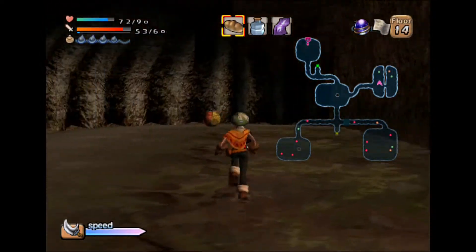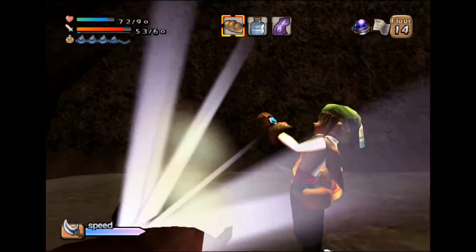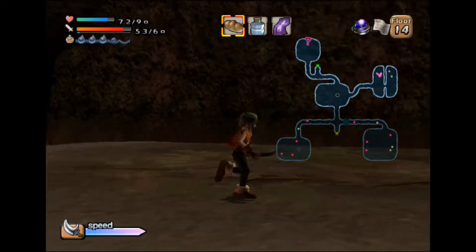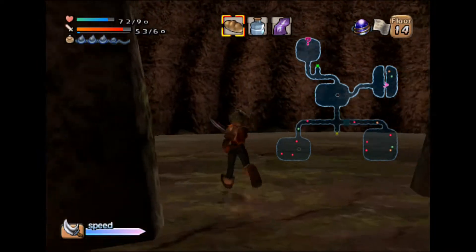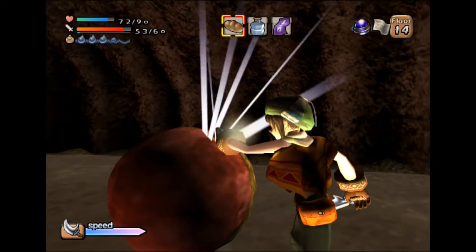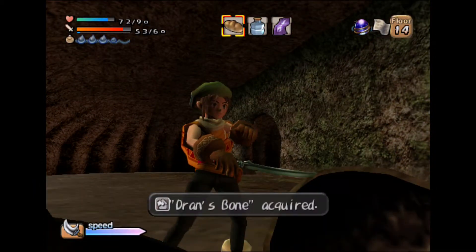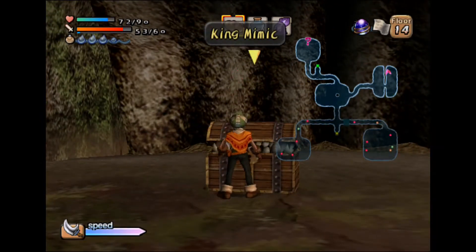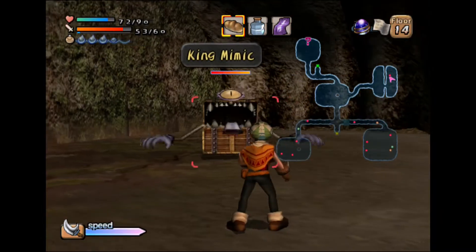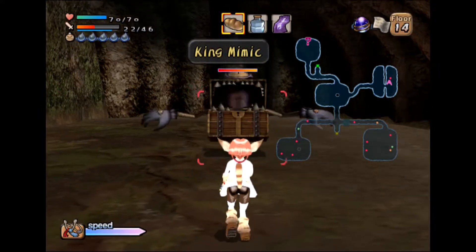Did it do zero damage? Did I read that right? River acquired. I noticed that large treasure chest — that makes me a little bit excited. Dran's bone... maybe I'm not as excited anymore. Let's have Xiao take care of this — no point in risking things.